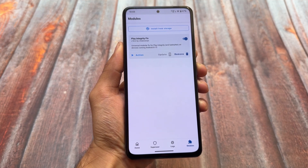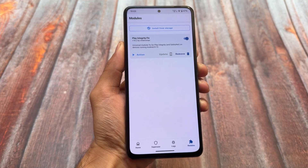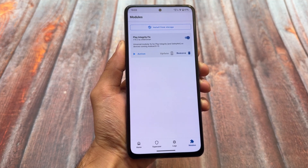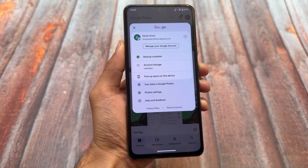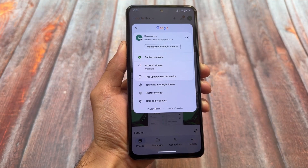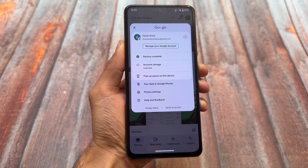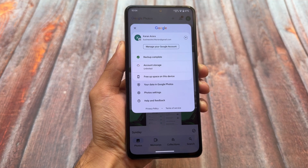I'm able to pass Play Integrity with that fix. If you're looking to pass strong integrity, I don't think that's possible — though maybe some tricks are available. I made a video on strong integrity already, so check that out. Google Photos unlimited backup was expected since it's a Pixel-based custom ROM, and it's working fine.